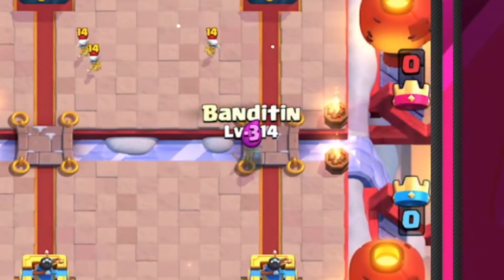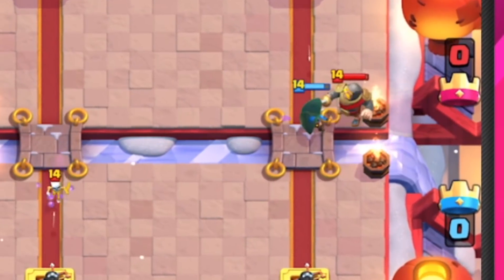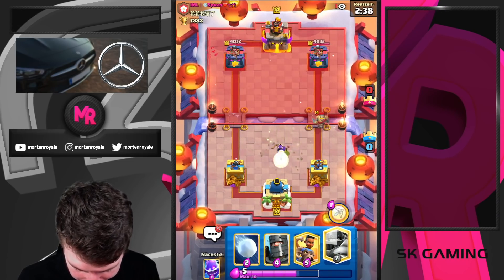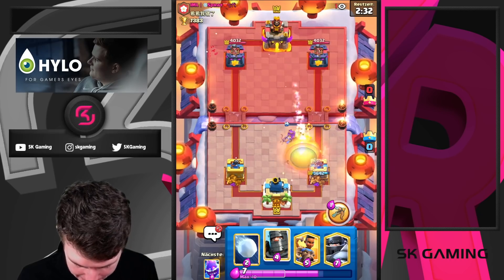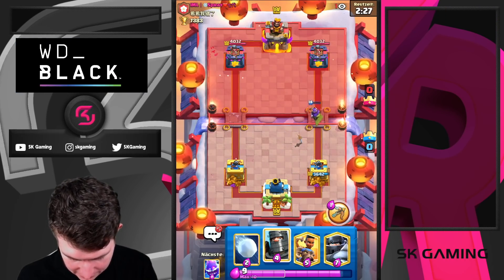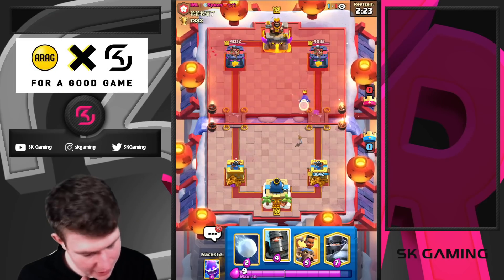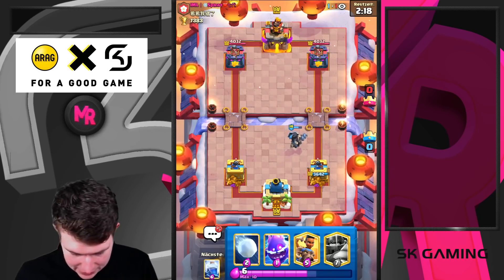Here we go, next game! I'm going Bandit directly at the bridge to try to get some pressure, then going for Archer Queen. I'm gonna use the ability here. Well, that's disappointing — I used the ability really poorly there. It happens guys, it happens.